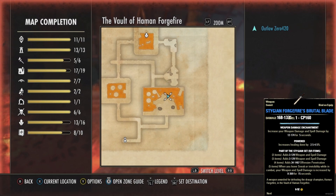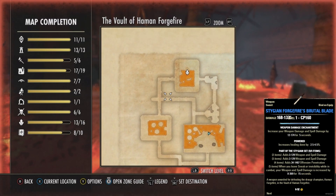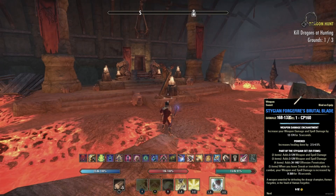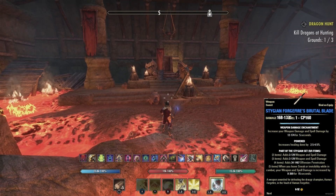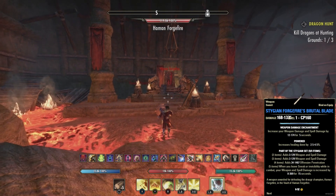This is the location in the delve. You'll have to run from this entrance, go up through here, then run down this corridor and come straight down to the boss room. It looks like someone has already defeated him, so we'll be waiting for him to respawn. And there is the delve boss Haman Forgefire — we're going to go and get our prize.